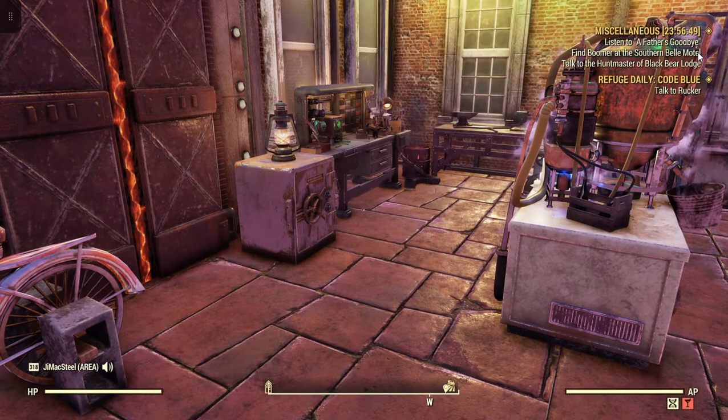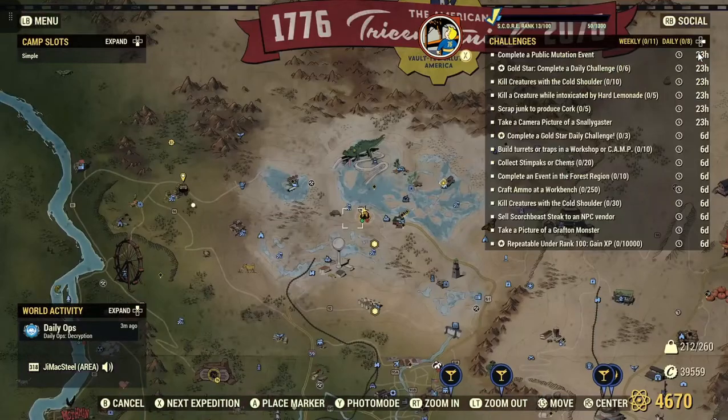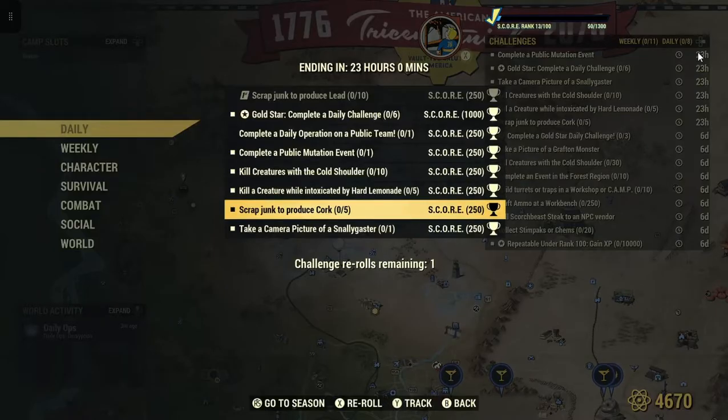Welcome to Fallout 76. This is Jim. Once in a while we'll get a daily scrap junk to produce cork 5 for 250 score.